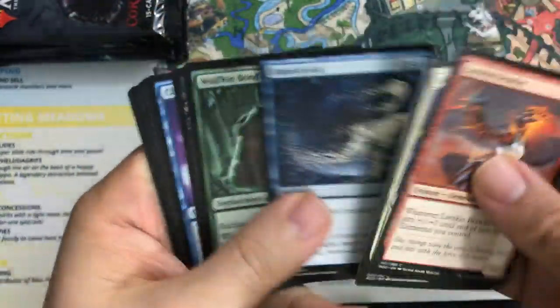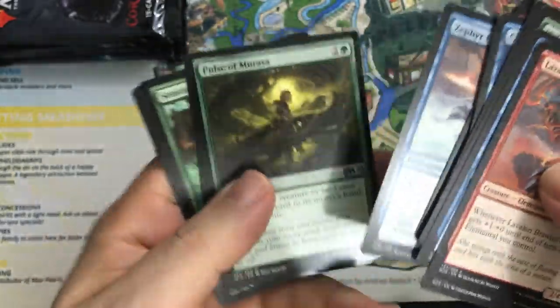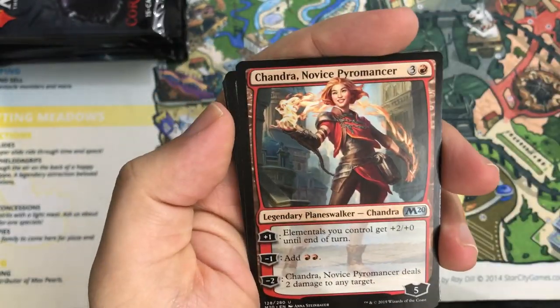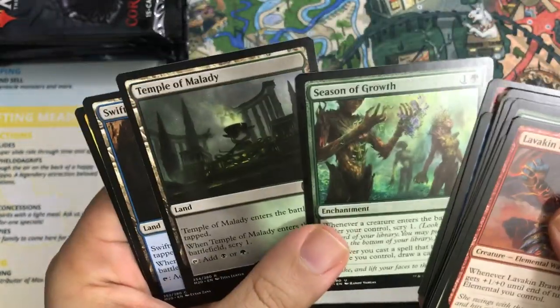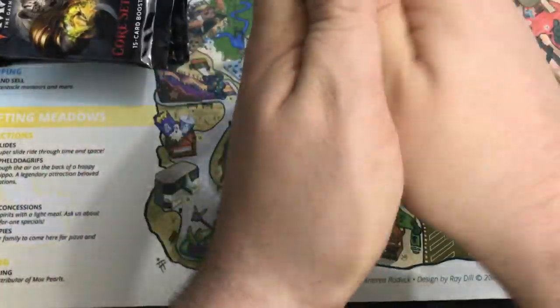No uncommon Chandra yet — what is the deal with that? Oh, there she is, as I'm talking about her. Pulse of Murasa again. Chandra Novice Pyromancer — there's the second Chandra, so one more to go. Season of Growth. And Temple of Malady — so four out of the five Temples, all kind of in a group over here.